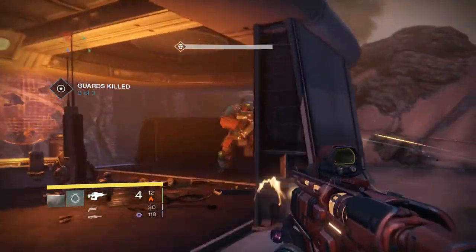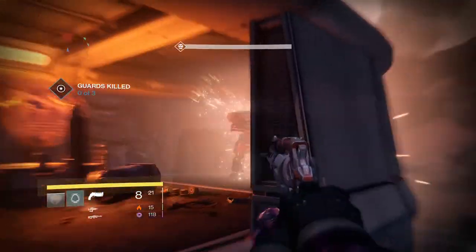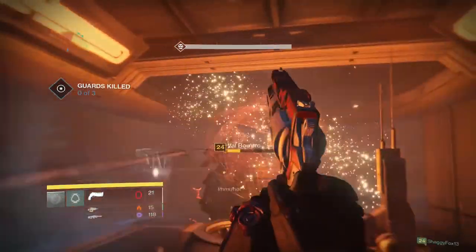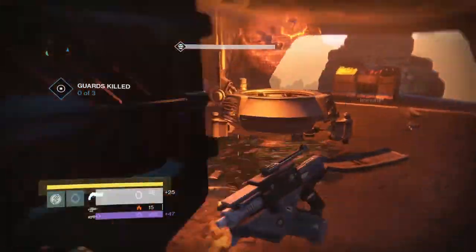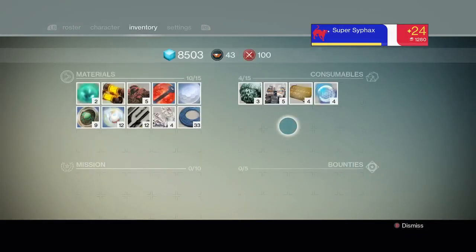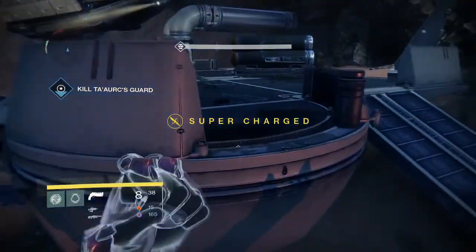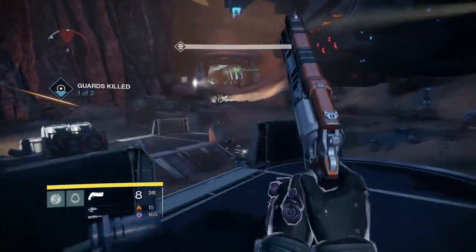This guy's got some health. Because he has yellow health you think you need a special strategy - no, just shoot him in the face. My little teleport blink is cute and all but certain maps are pretty rough. I'm gonna get an ability where I regenerate health every time I use blink or my arc melee - that's gonna be amazing.